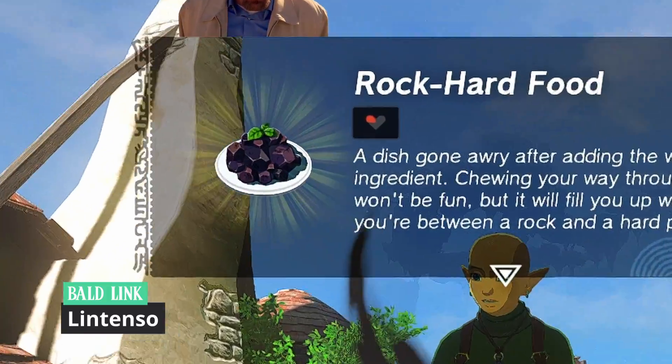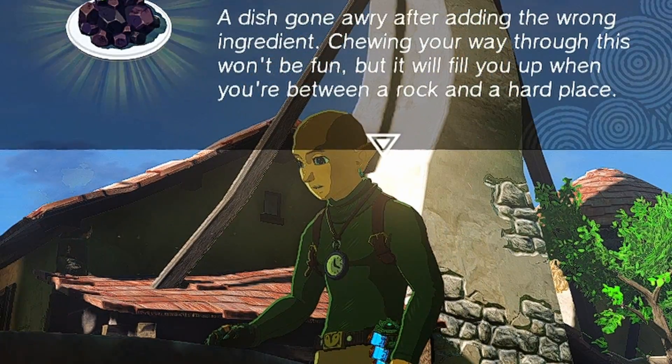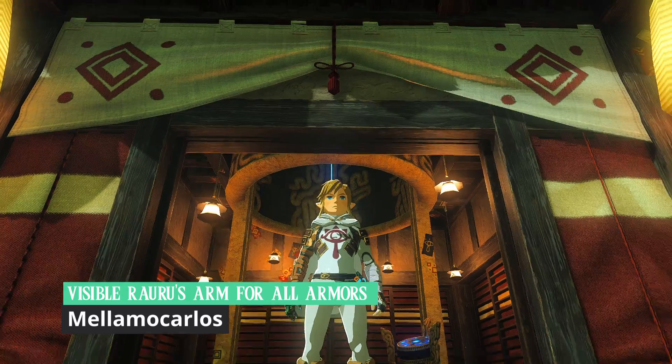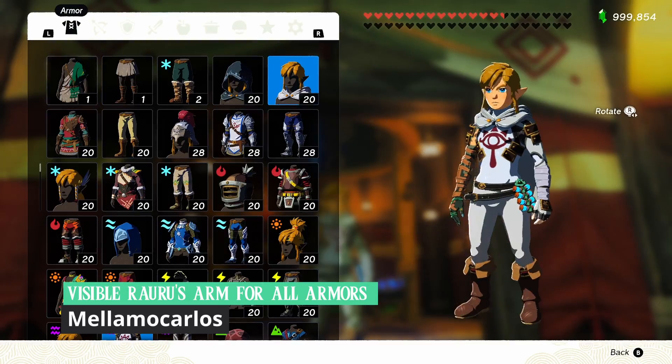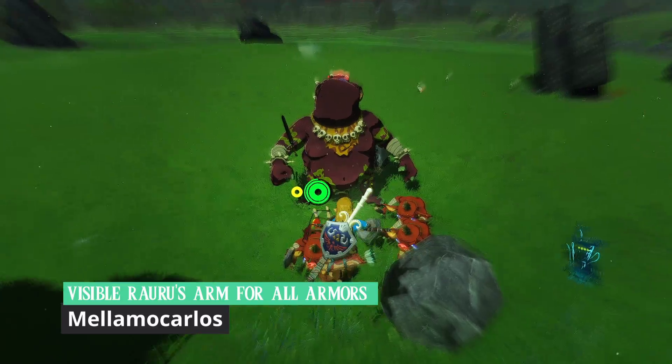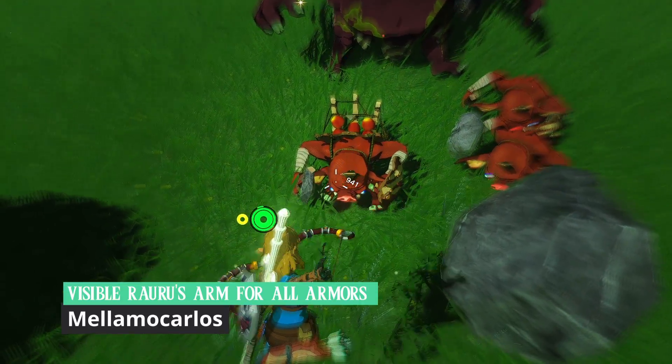What is this? I don't know what's wrong with me, Mr. White. The Visible Rauru's Arm for All Armors by Melimo Carlos allows you to see all of Rauru's arm on any armor. This is so cool, just because I think this is how it should have been in the base game, just to differentiate from Breath of the Wild a bit more.